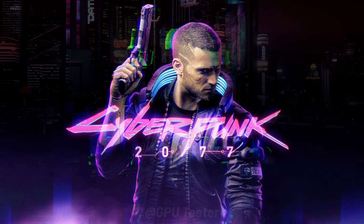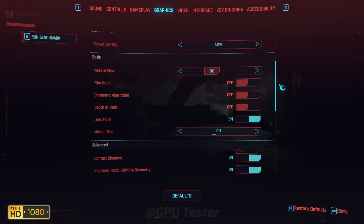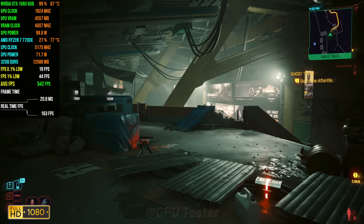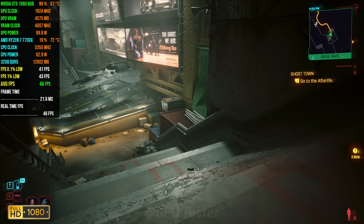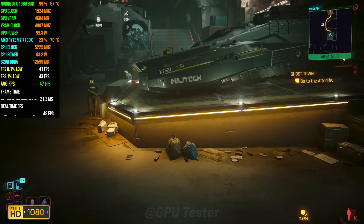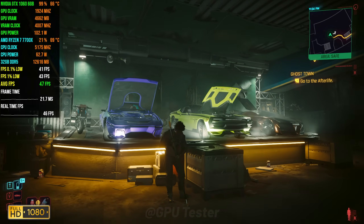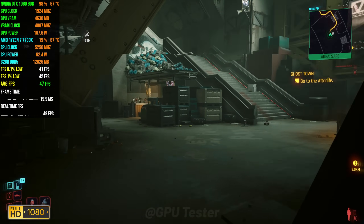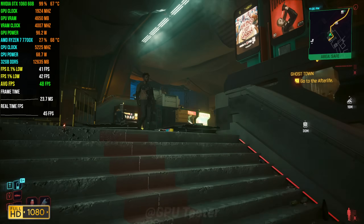Next game on our list is Cyberpunk 2077. We're running this game at 1080p using the low quality preset. The average FPS we get is 41, the 1% lows are 32 and the 0.1% lows are 31. Keep in mind that we're using the Phantom Liberty update, so that does decrease the performance a bit because it gets a little more GPU and CPU demanding.